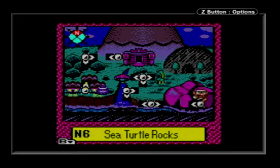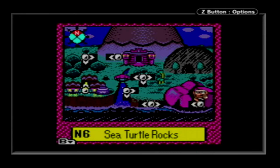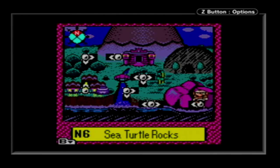Hey everybody, this is the NintendoFan, and we're back for more Wario Land 3. In the last part, we got some more treasure, one of them being an upgraded ground pound ability.